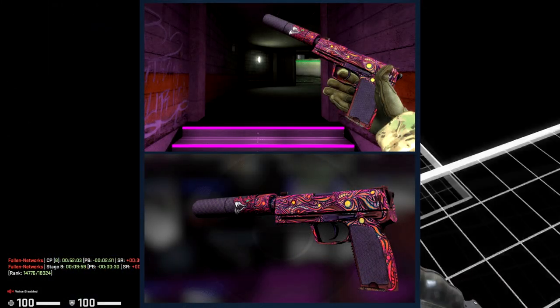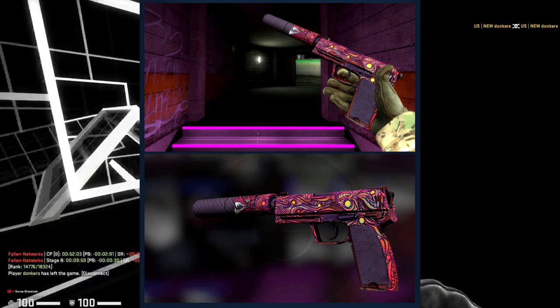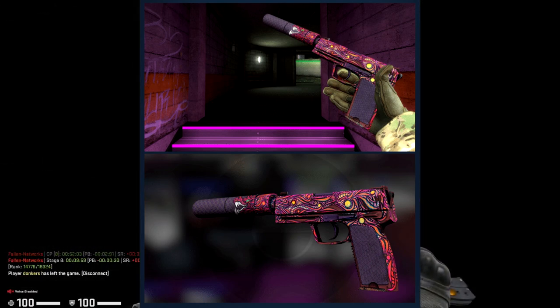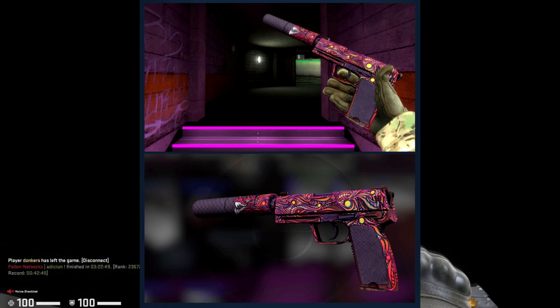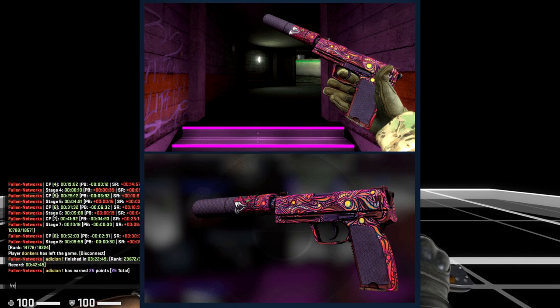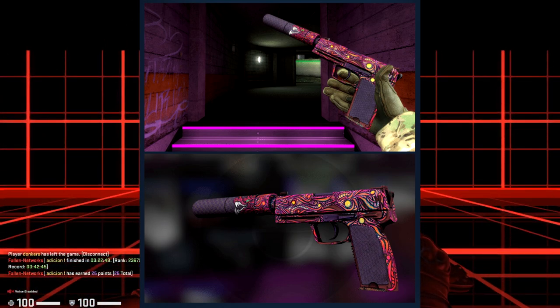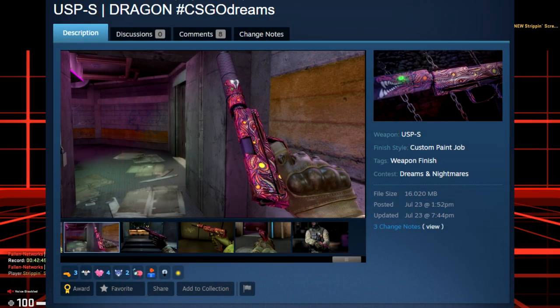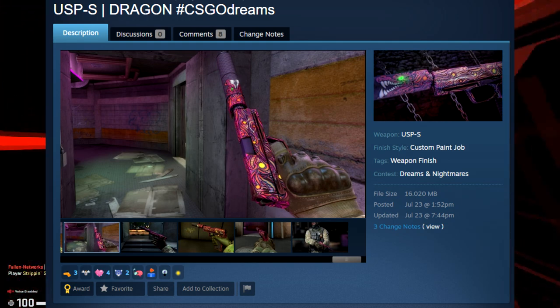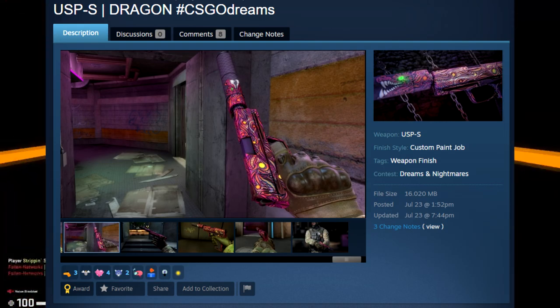Next up is a skin I didn't think was all that interesting on first glance, but after looking more carefully, the USP Dragon is actually a very sick skin. It has super vibrant colors and would look really nice on a USP. The dragon head goes off onto the silencer, while the rest of the skin has a cool Hyper Beast-type logo on it. I think the skin is absolutely awesome, it fits the theme of the contest really nicely, and it's a definite big yes from me.